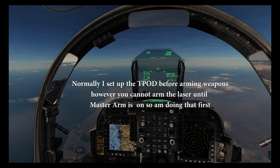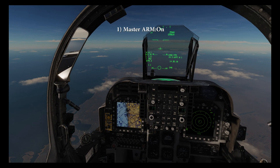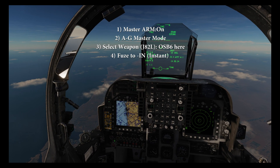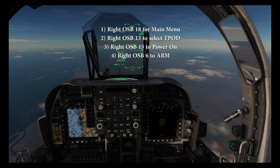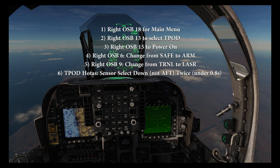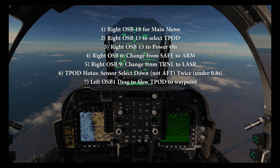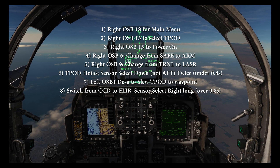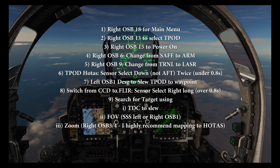So if you aren't familiar with Laser J-DAMs, here is a procedure from an air start. Master arm on. Air-to-ground mode. Select our weapon. And change the fusing from safe. Then we can bring up our TPOD. Arm our laser and change it from training to laser. Then as usual we need to go to TPOD HOTAS mode, and as another target is near waypoint one, we'll hit waypoint designate. Then we can change the view to FLIR view, and search for our targets using the TDC, field of view button, and zoom controls. Once we've found our target, we need to press TDC action to change to TPOD designate. To track a vehicle we need to go to point tracking using OSB 20 or sensor select aft. Then it's waypoint increment long to bring up the J-DAM symbology.